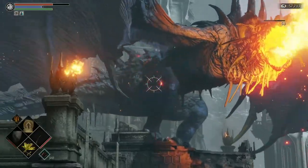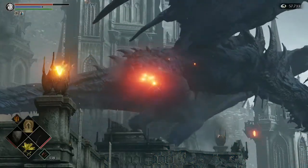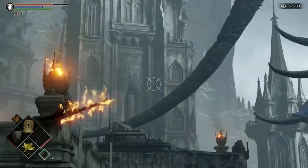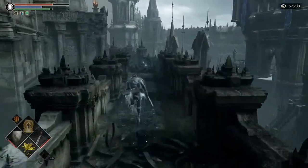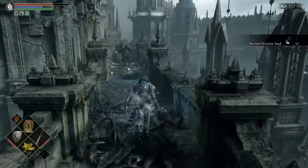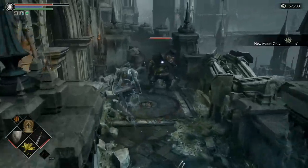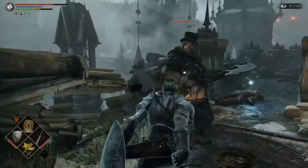A few moments later — he's going to be flying away pretty soon here, he's almost at half health. And there he goes. We're not done with him yet — he is going to find a new perch. But for the time being, we're going to pick up the loot on our way here, and there's a fat official right here.